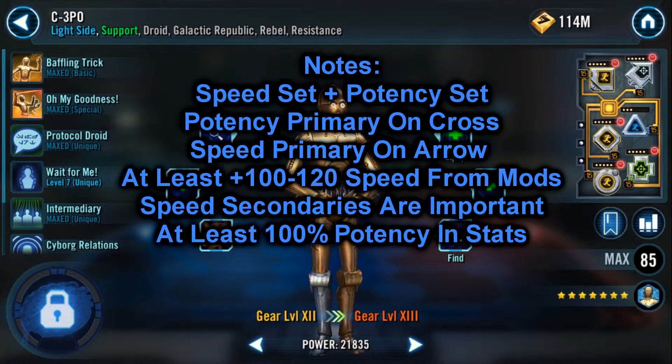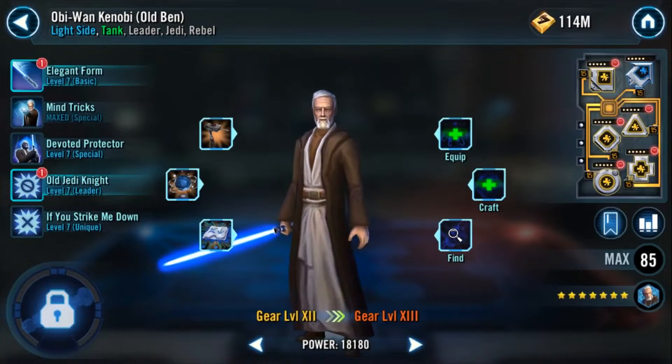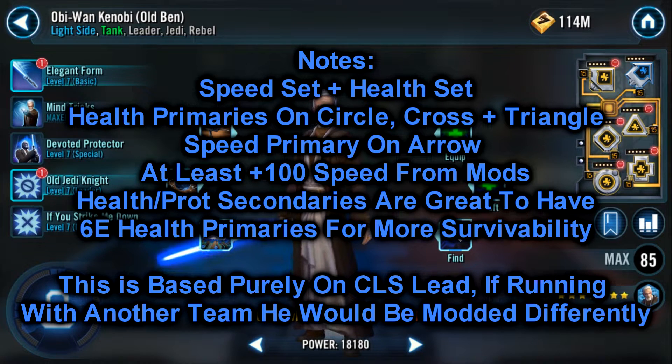For speed aim for at least 100-120 from mods and for potency aim for 100%. Finally we have Old Ben. I know a lot of people use R2, but I find him more important for Jedi Rey so I'm going to recommend Old Ben as your 5th. For him I recommend a speed set and a health set — being fast is important due to Mind Tricks. I'm not recommending potency as the debuffs being resisted do award turn meter to the whole team, though the debuffs are great too so it can work both ways. For primaries you're going to want health on the circle, cross, and triangle, and speed on the arrow. For secondaries your main goal is speed, but also look out for health where possible. Aim for at least plus 100 speed from mods.